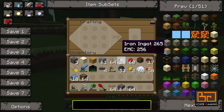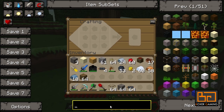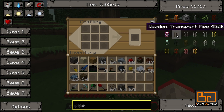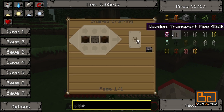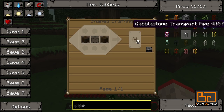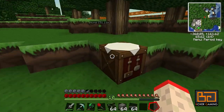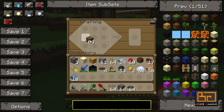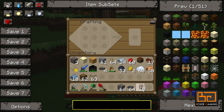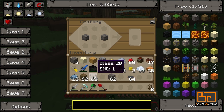The first thing you want to make is some pipes. You have different types of pipes. We'll need some wooden transport pipes, which are made with some wood and some glass, and we'll need some cobblestone or stone pipes — it doesn't matter which one you use. So let's make some of those. We make the wooden ones first: wood on the sides and a little bit of glass in the middle. You only need one for this example, but we'll make a few.